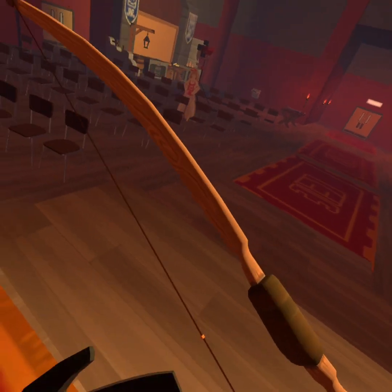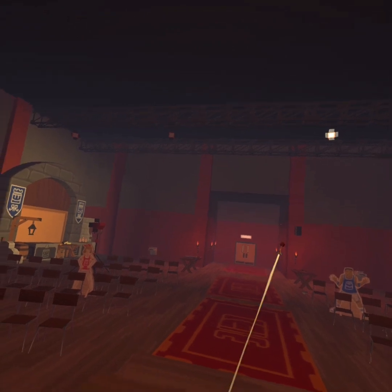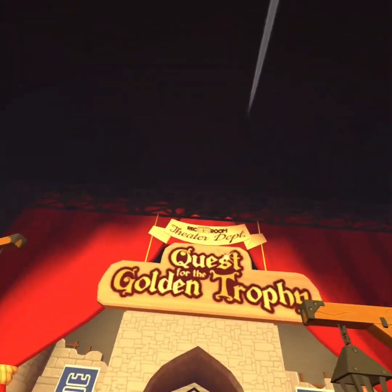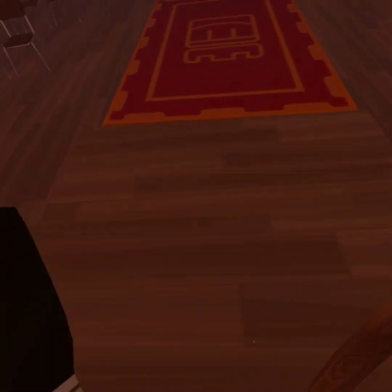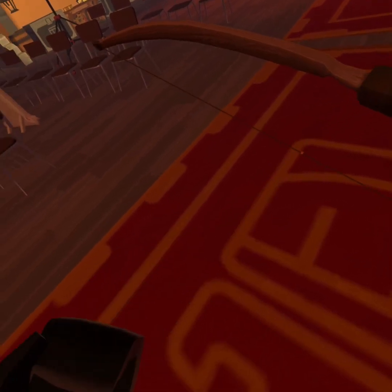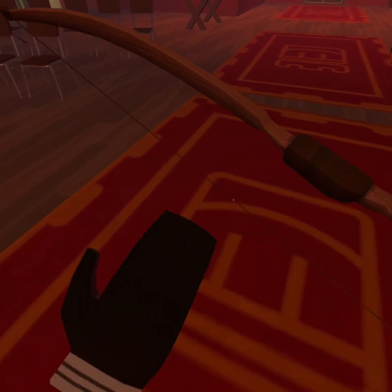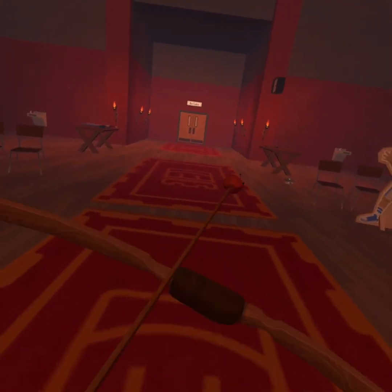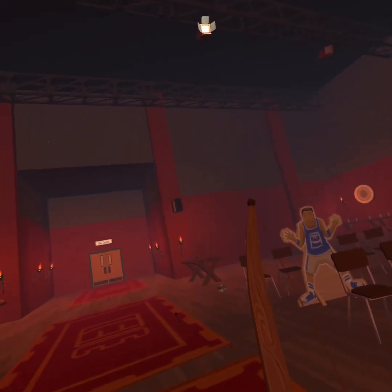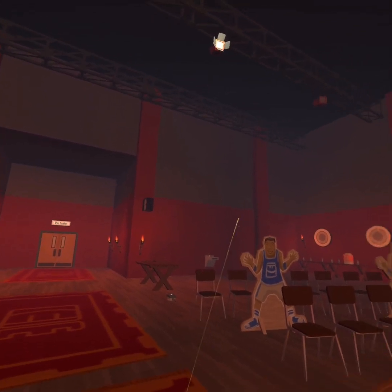Did you know in Rec Room you can actually shoot two arrows in one hole? It's called double shot. Basically, while you pull back you're going to release right here and then release again over here. At first it will probably look like one up there and one down there, but eventually they will get closer and closer.